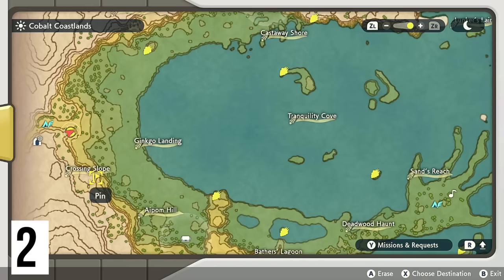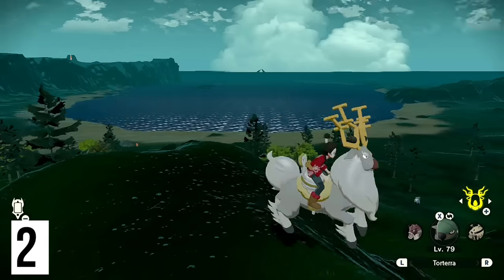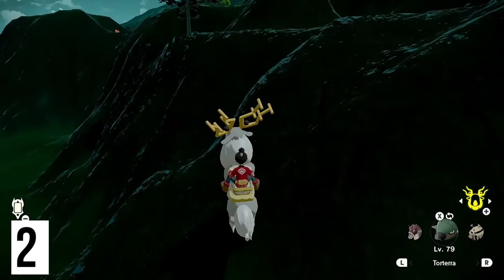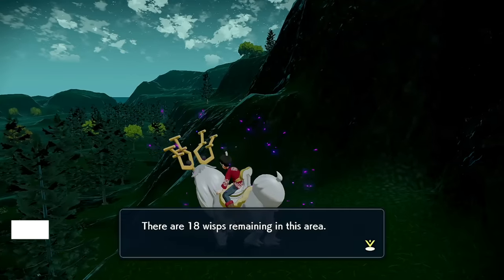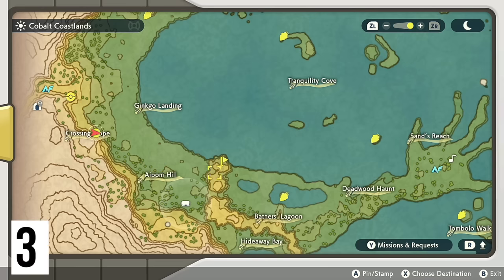Next, from this ridge we're going to be heading down just a little bit down the crossing slope — literally right there, could not miss it, could not be any easier. Next we're going to be heading to the one at the east side of Palm Hill.